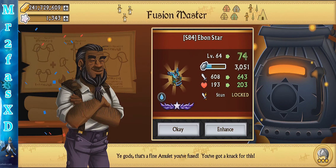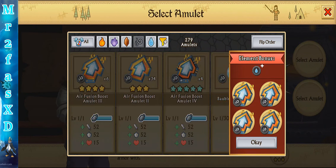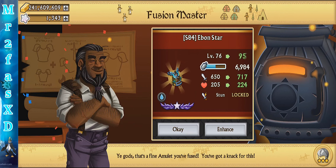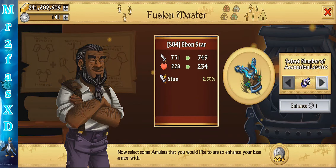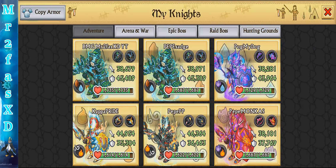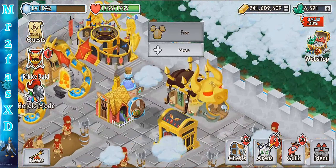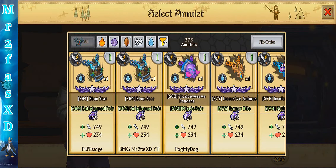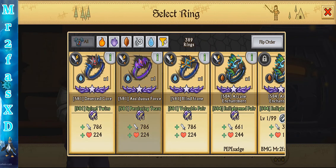Sorry for the interruption — like I said, I gotta get going. There's a lot of chances for me to get interrupted, that's for sure. And there are the stats. There's my main knight, and there is my regular knight there. Let's double check here to see if I leveled up the rings and amulets.